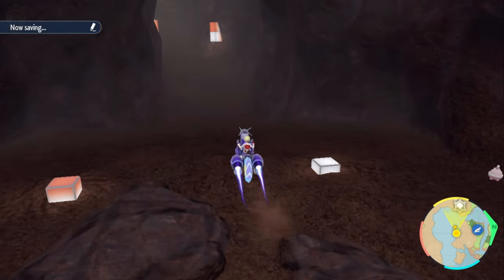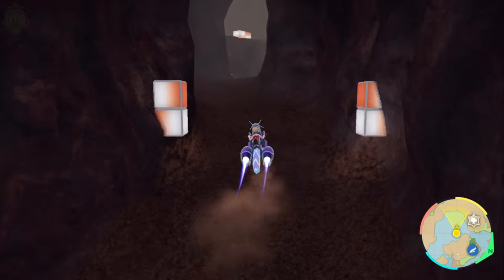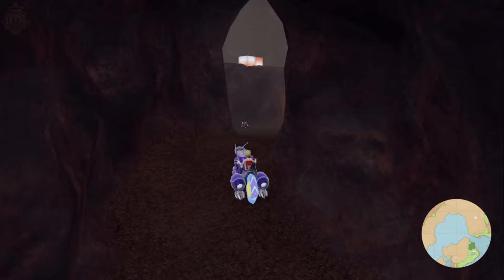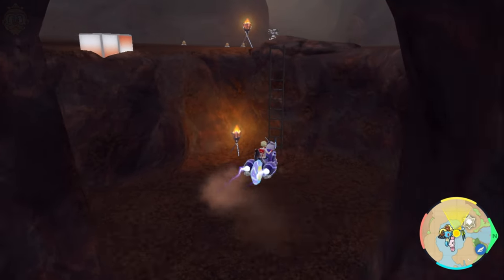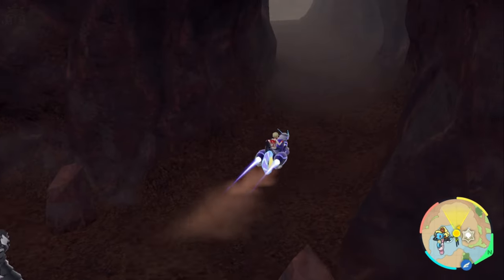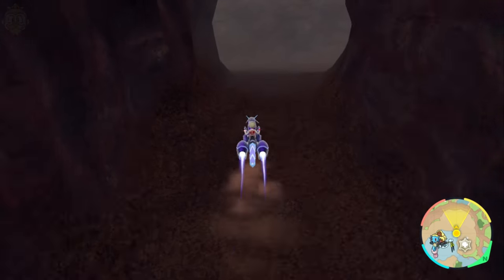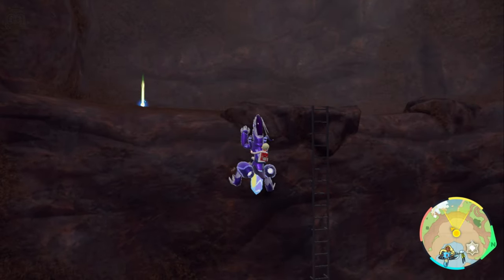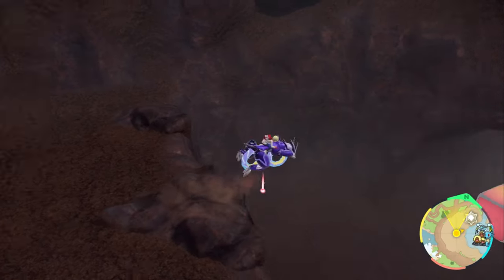Mudkip is located within the cavern systems within the big mountain, Torchstift Mountain, in the coastal biome. As you just saw, I was able to find one there, but as I'm going back now at the exit, as you can see, there isn't really that many more spawning — and that's just because of the rarity of this Pokemon, unfortunately.